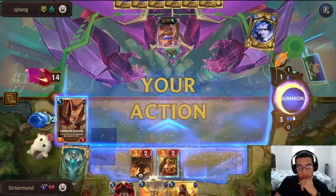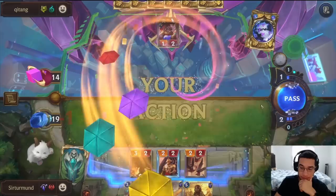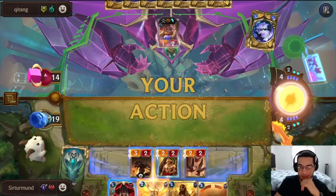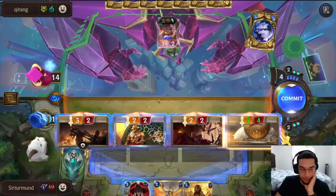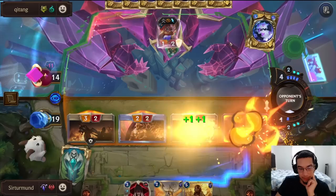The problem here is the opponent will be able to get a ton of value from the portals. Hopefully they don't draw it right here. I don't think I care about the Sunhawk anymore — I think I'm going to go Sun Guardian now. I don't think I care about stunning that. I think we just attack like this. I don't want to put any of my units in range of power fees.